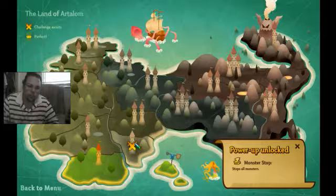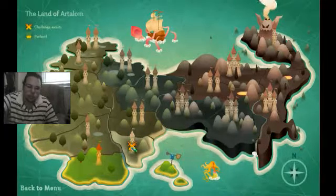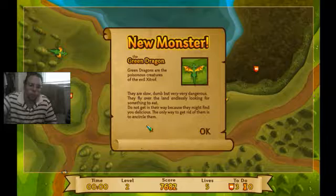We captured that land and now this land opens up for us to take. Maybe we'll do a few more — let's go take a power-up block. New monster: the green dragon. Green dragons are the poisonous creatures of evil nature. They are slow, dumb, but very, very dangerous. They fly over the land, endlessly looking for something to eat. Do not get in their way because they might find you delicious. The only way to get rid of them is to use circles.